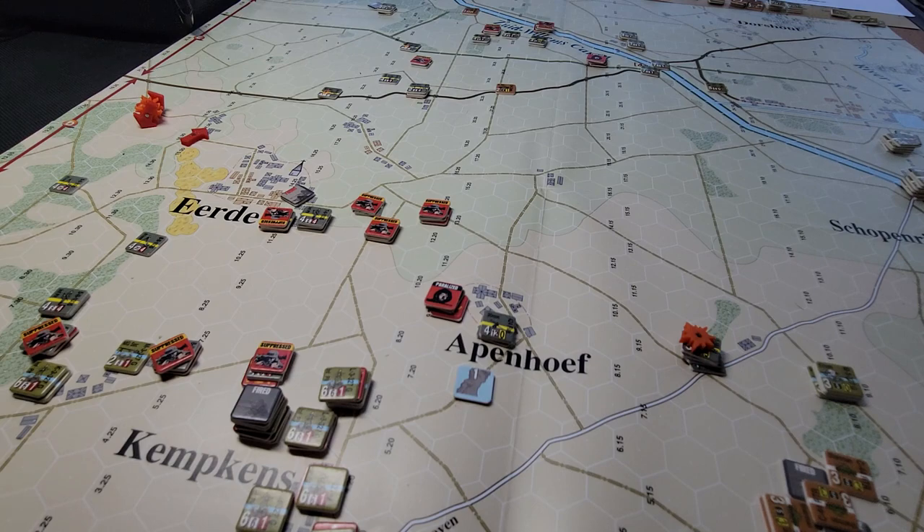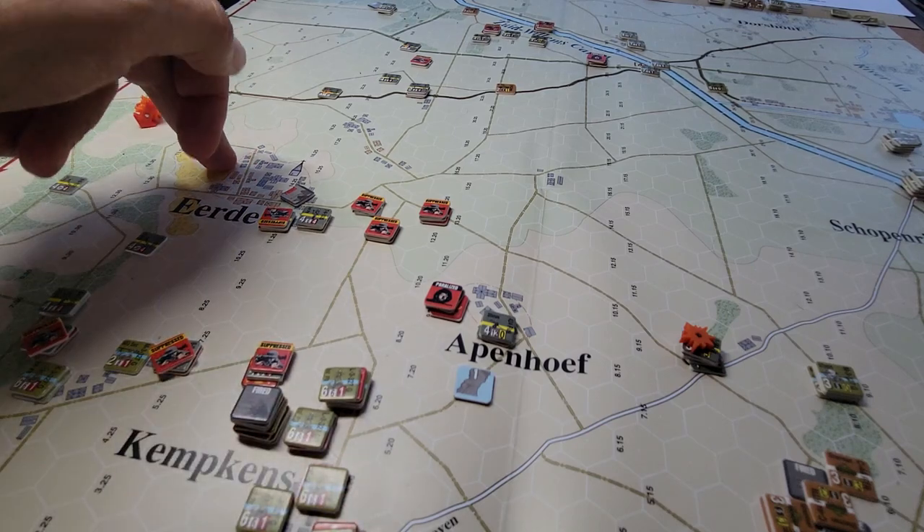I posted a video a couple of days ago where we talked about op sheets and how I would set up two or three plans for each side. I roll for both sides to keep both sides honest and not be immediately reacting to whatever's going on.